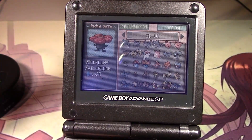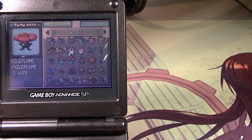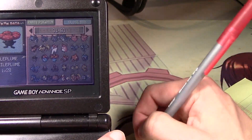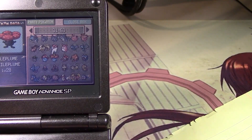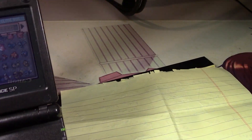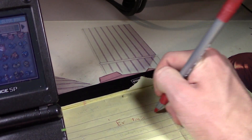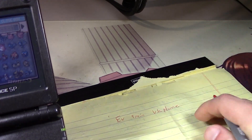Alright, I got a bed — so let's see. I want to EV train — okay I need a bed too now. Alright, now we're cooking. I want to EV train Vileplume — I want a really good Vileplume.